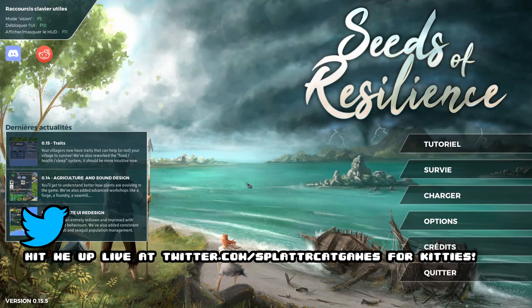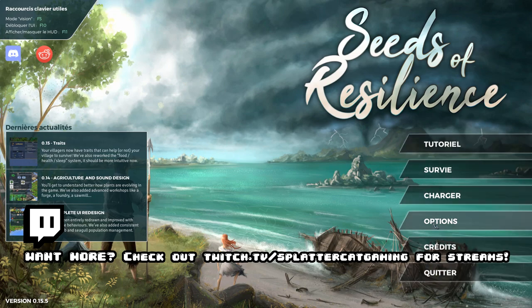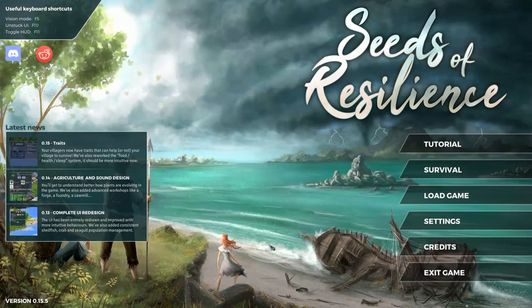What's up guys and gals, welcome back to the Nerdcastle. Today in the world of indie gaming we're checking out Seeds of Resilience, which is a game that has a survey option, tutorial, and a quit button. Apparently my language changed, interestingly enough, to French.